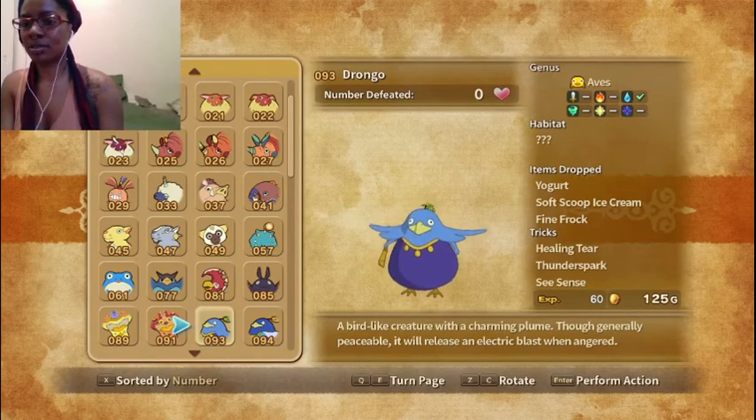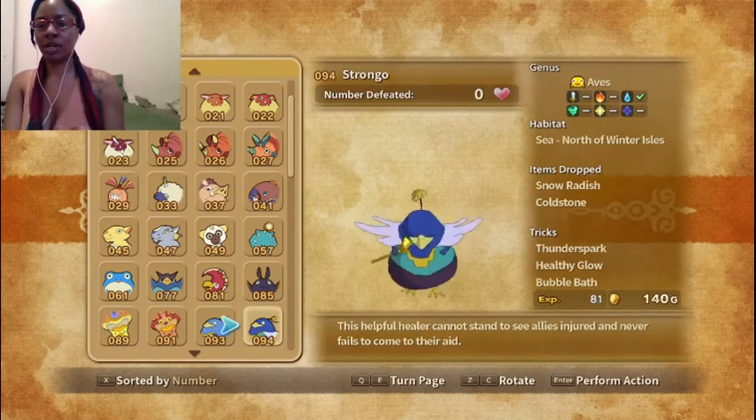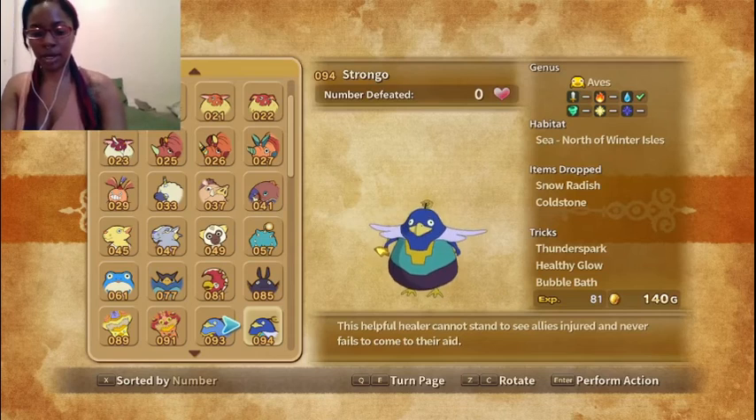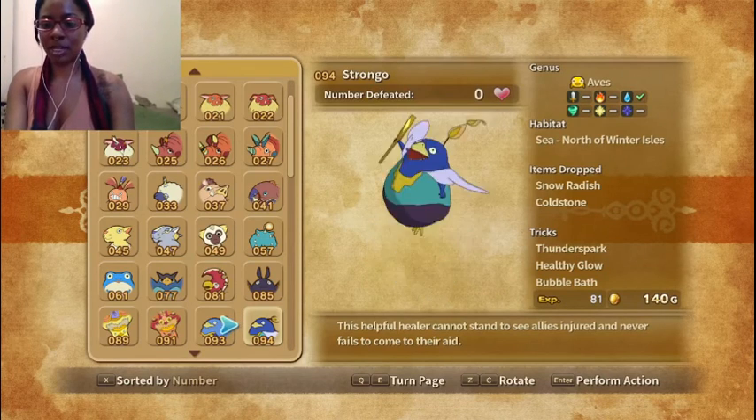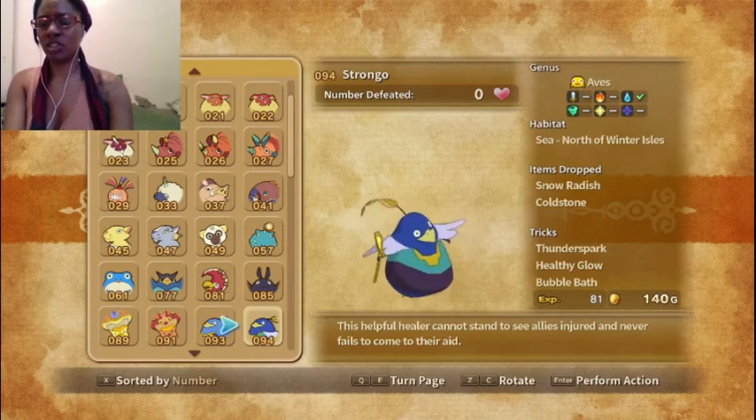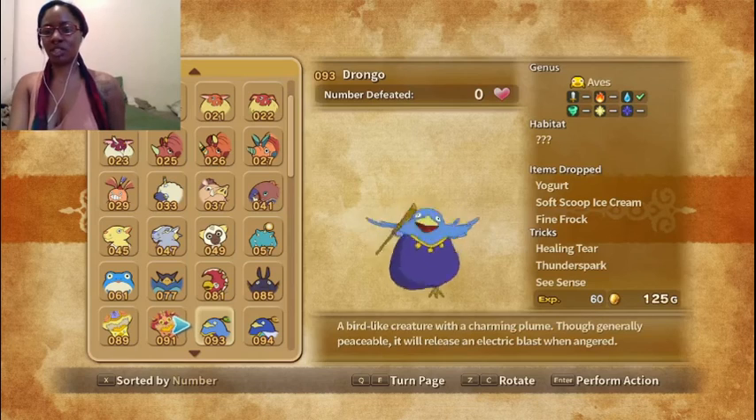We have Drongo — this is Westerface's familiar — but we recently evolved it into a Strongo. This helpful healer cannot stand to see his allies injured and never fails to come to their aid. I really like the subtle differences, but I love the color changes.